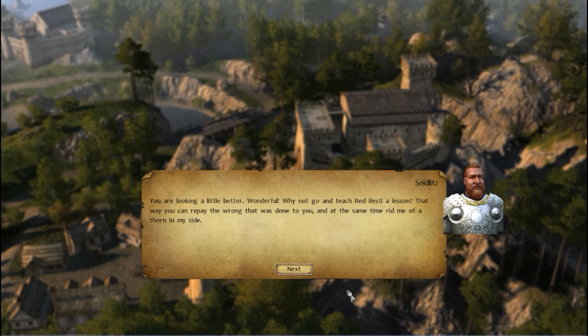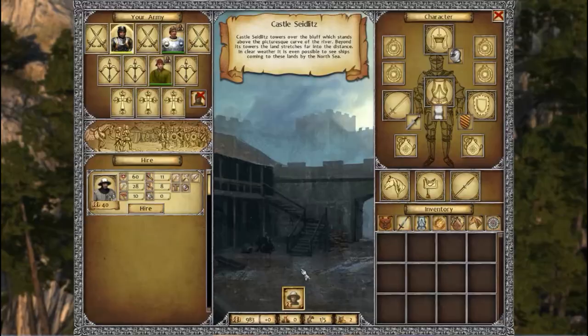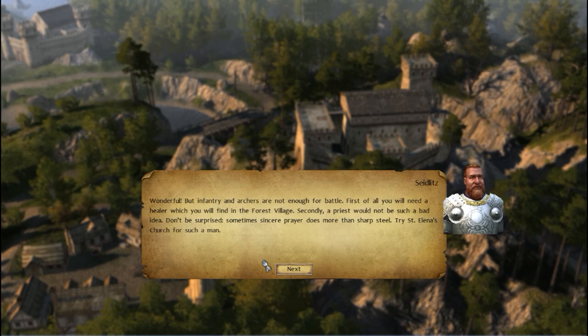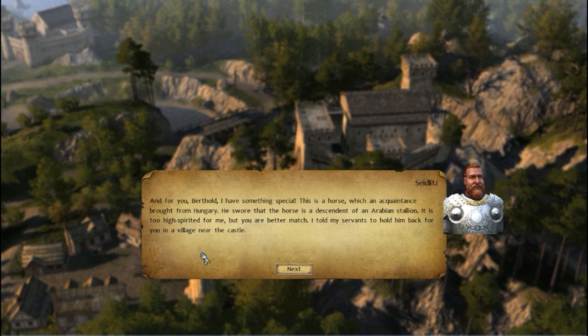The priest suggests we teach Red Bastl a lesson and rid Zeitlitz of a thorn in his side, but first we need to gather men. We hire a front-row fighter from the castle. Klauslin also advises we get a healer from a forest village and a priest from St. Elena's Church. He gives Berthold a horse — a descendant of an Arabian stallion from Hungary, brought by an acquaintance — and tells us to pick it up in Hawk Village (Falkendorf).